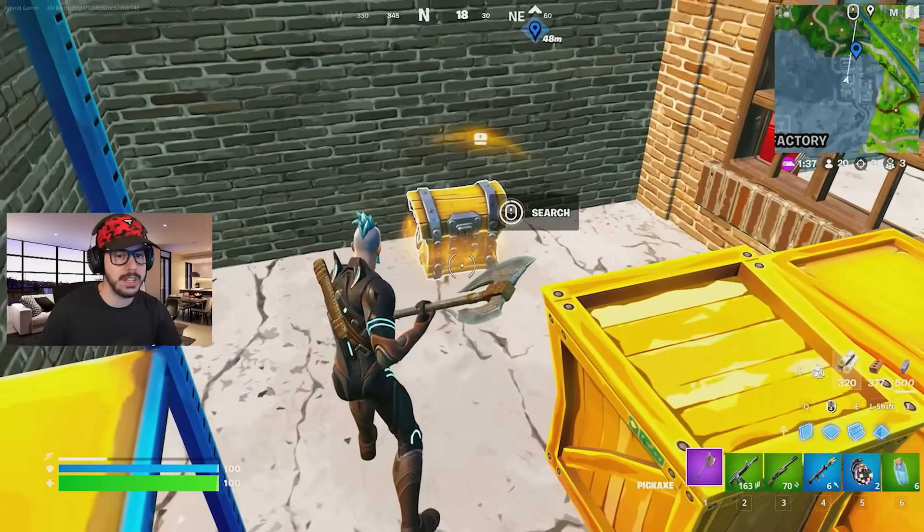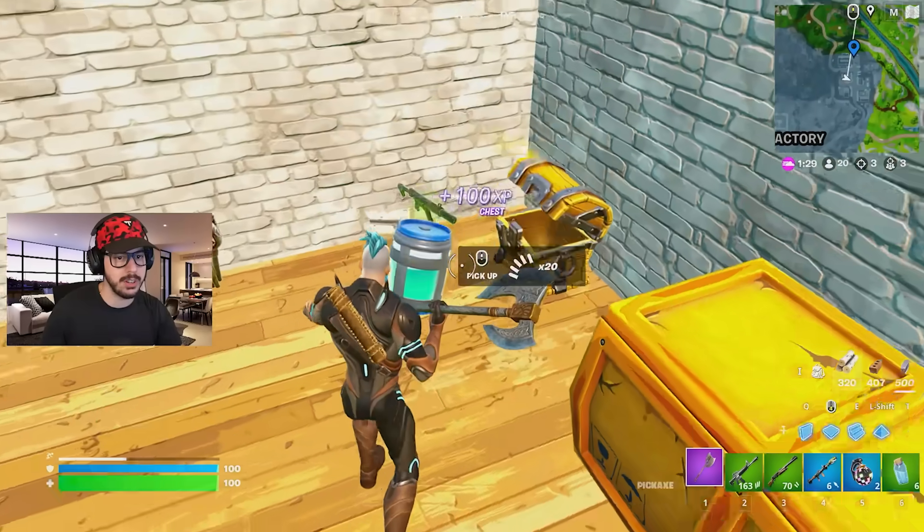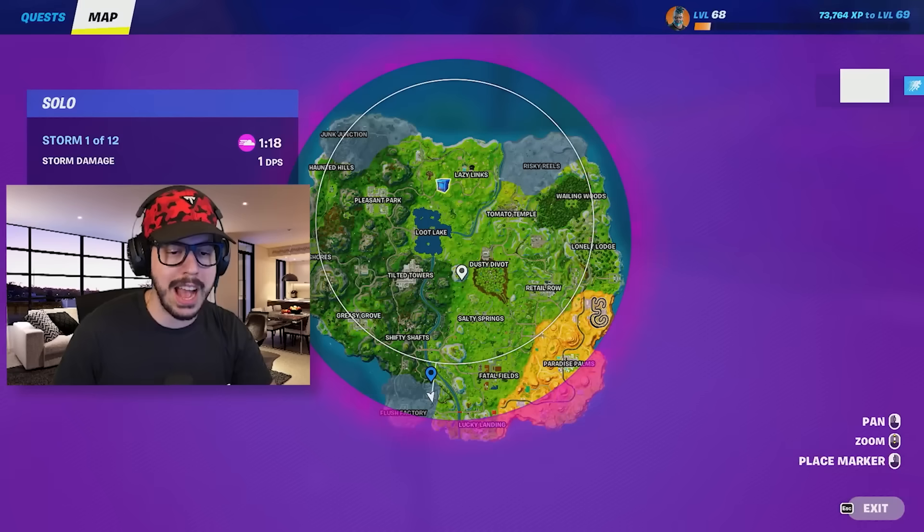There is one more building here you can loot, and there's this last building over here. All the chests should be fairly obvious for you to find, and of course if you have visual audio they will pop up on there too. Oh my gosh, a grenade launcher — I'm gonna take that instead of the RPG. And we got a chug jug.